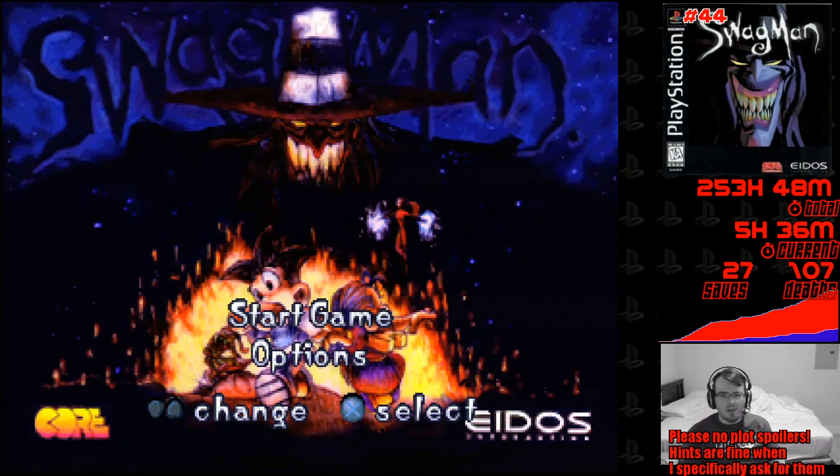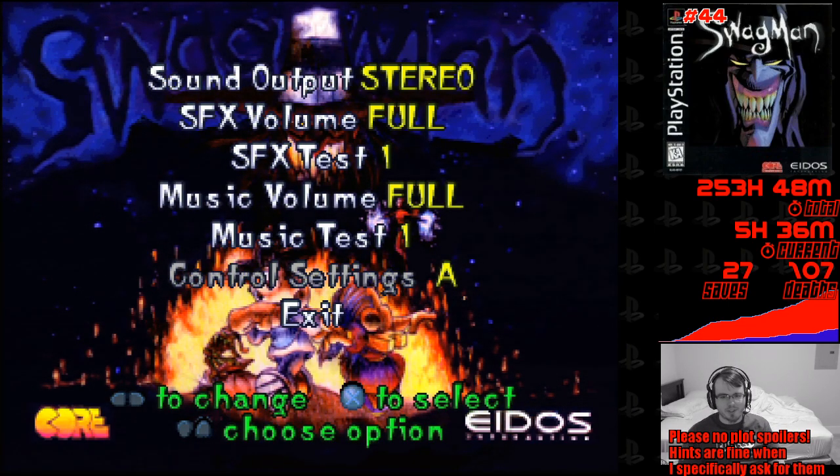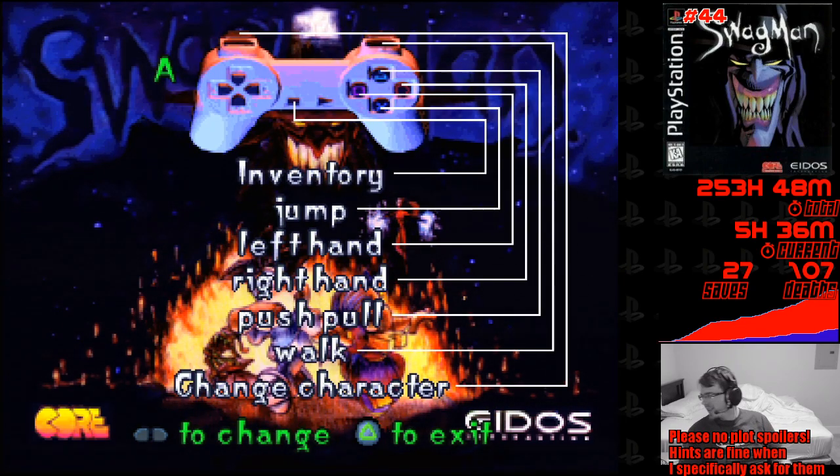The bad CG faces are all I wanted - I needed that. Now we're good to go. And again, I'll show this every time we do Swagman. This thing is so absurd - how did they ever think that this was a good idea? How, and why?